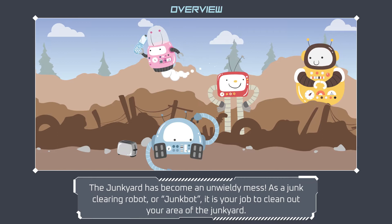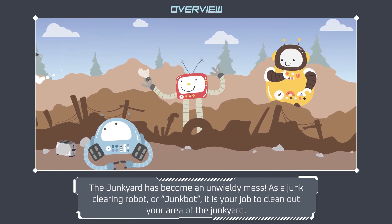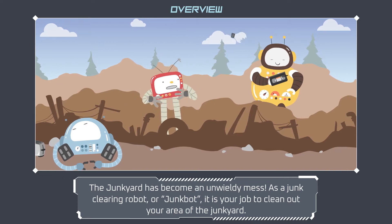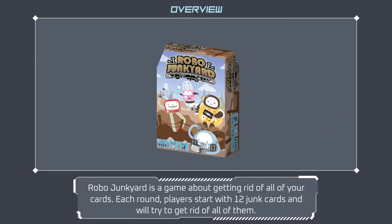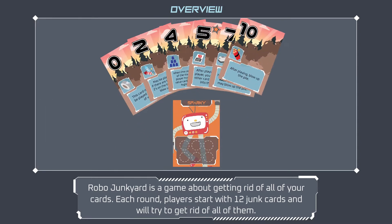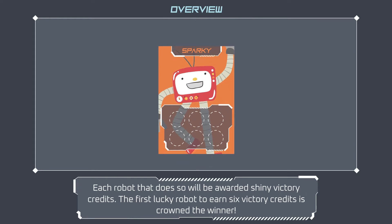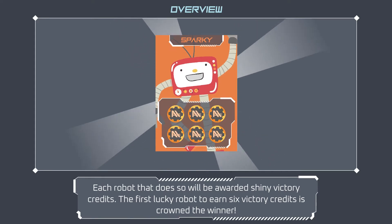The junkyard has become an unwieldy mess. As a junk clearing robot, or junk bot, it is your job to clean out your area of the junkyard. Robo Junkyard is a game about getting rid of all of your cards. Each round, players start with 12 junk cards and will try to get rid of all of them. Each robot that does so will be awarded shiny victory credits.